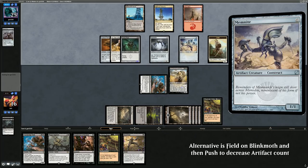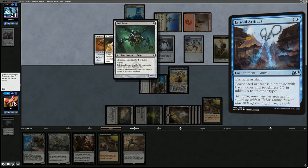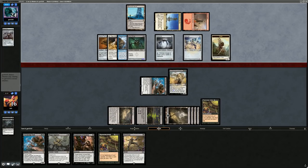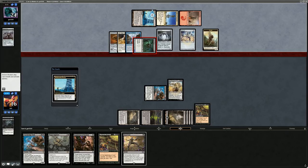Memnite boosts Vault Skirge by two, then All That Glitters on the Vault Skirge — now a 15-power Flying Lifelinker, and they can activate Blinkmoth to kill me as well. We got to do our thing but opponent went over the top, which is a little bizarre for an Affinity deck. Did have the Fatal Push but opponent had the Spellskite. Would have drawn Heartless Summoning cycling, which also wouldn't have made the difference. Took a loss against Affinity — on to the next one.